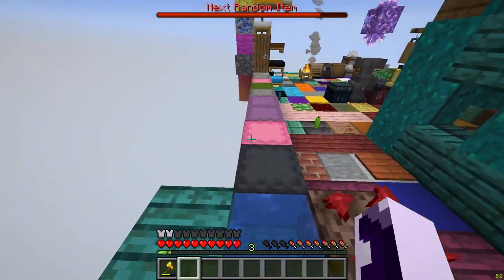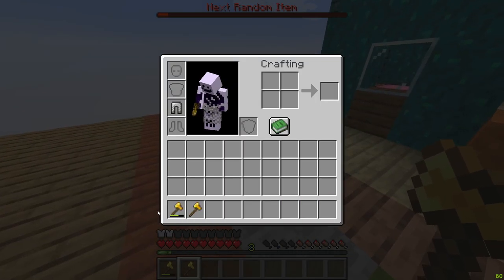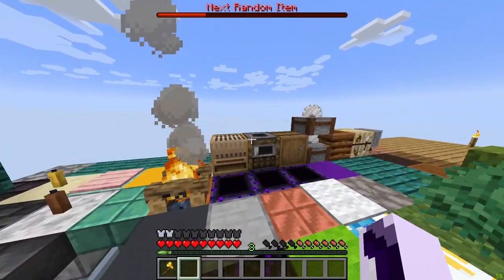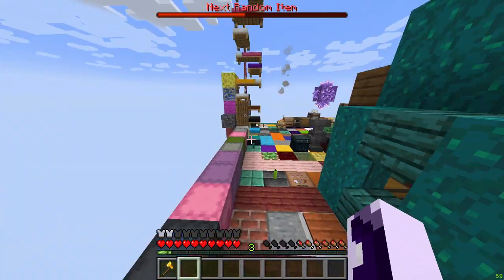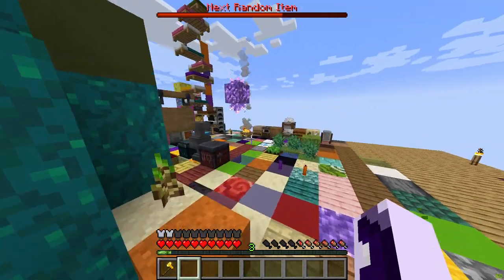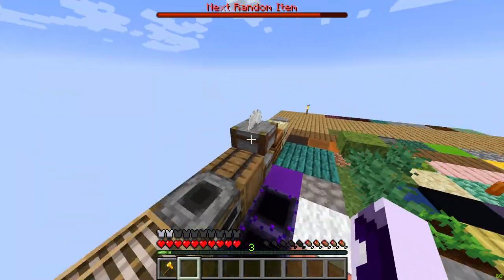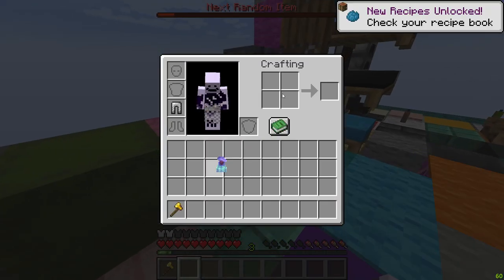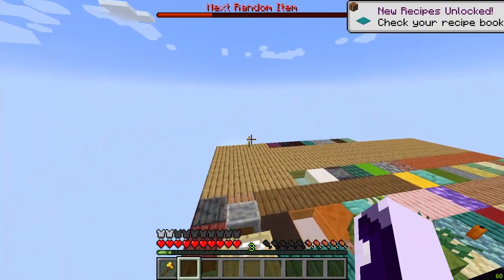The true progress will start once we get a lava bucket and a sapling. Until then we're still not going to do much. There are no structures spawned anywhere — I turned structures off so there aren't any villages. Even if we were in the middle of nowhere with structure spawning on, there would still be villages without any living beings but they'd still be there. I just felt like that would be kind of cheating.